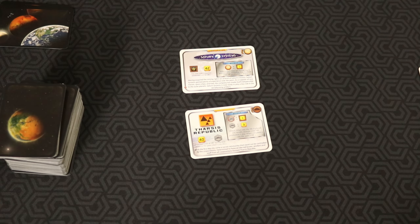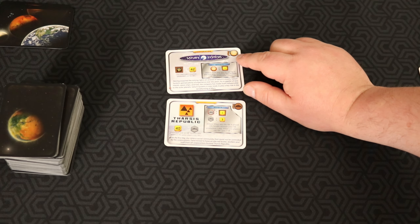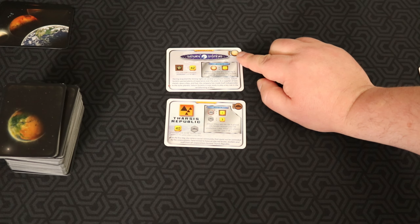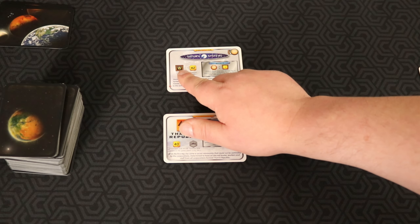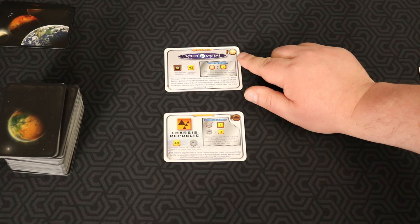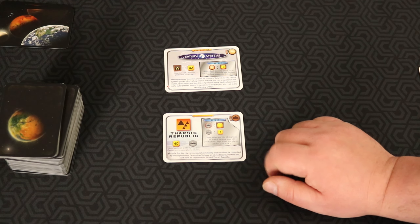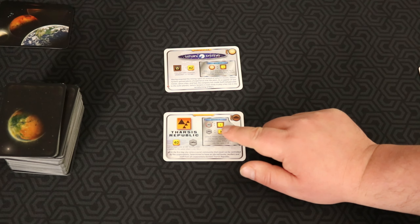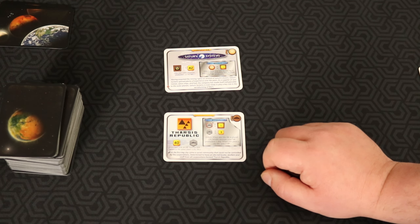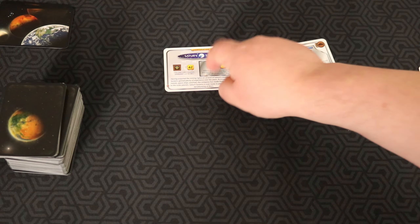Let's do one last one. I've got two of my favorite corporation cards. Saturn Systems is a Jupiter card — it produces a Titanium every turn, which fuels a lot of Jupiter cards, and whenever you play a Jupiter card you get an extra megabucks. Tharsis Republic has a similar situation — whenever anybody plays a city, you get a megabuck, and whenever you play a city yourself, you get three megabucks plus production. It plays really well with all the other city cards in the game. We'll go with Saturn Systems.